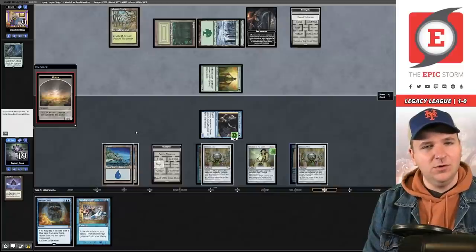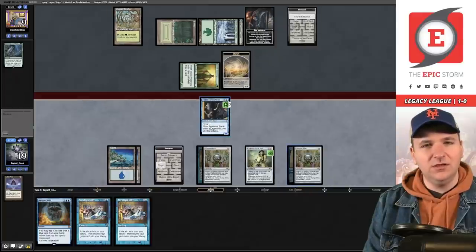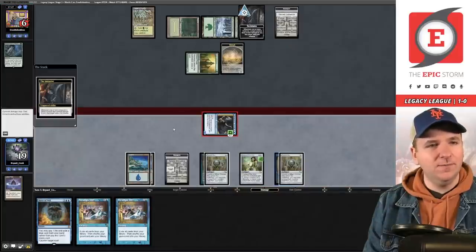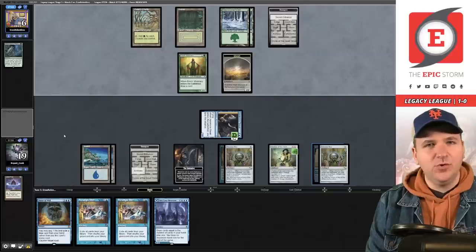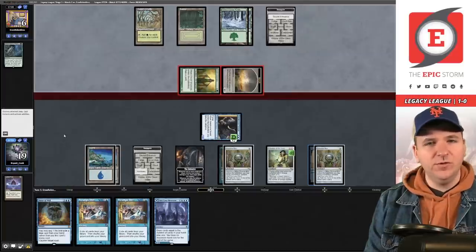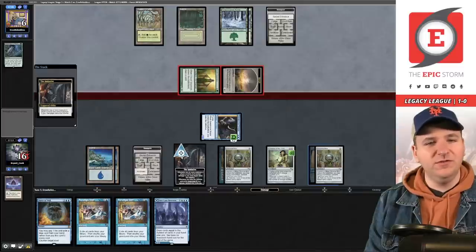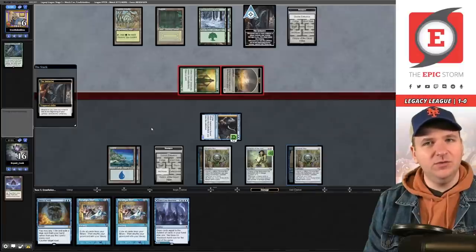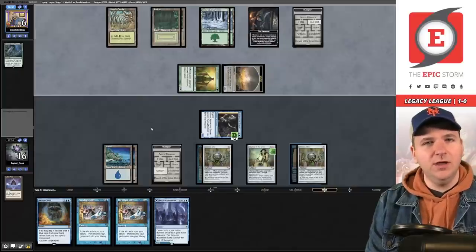We don't have the initiative — swing with the Acererak Sneak, take the initiative back, and draw a card. Drew Seagate Restoration — have to pass. Their Cradle now taps for two. They swing in for three, I go to 16; they steal the initiative and have to choose between Forge or Lost Well. I feel like they might Lost Well here since they're not going to race me. They do Lost Well — one on top, one on the bottom. They play a land, have six cards in hand and six mana available. They pass back.